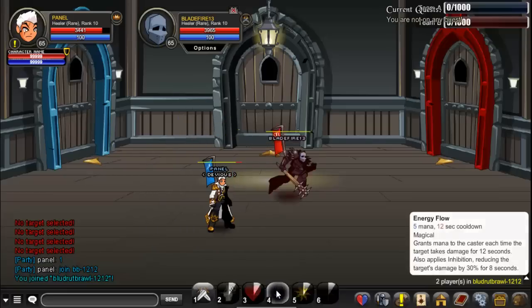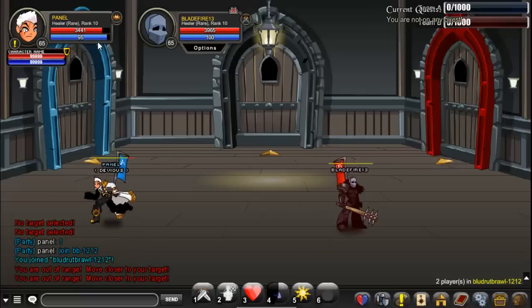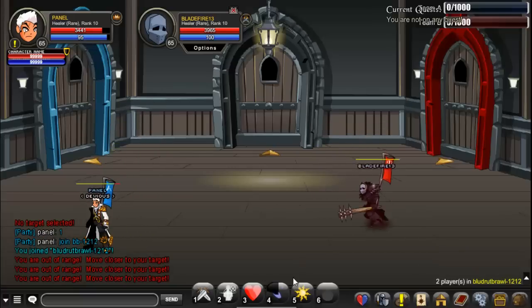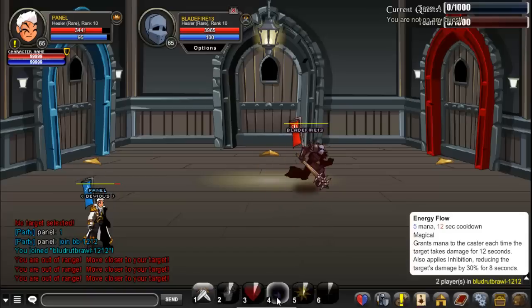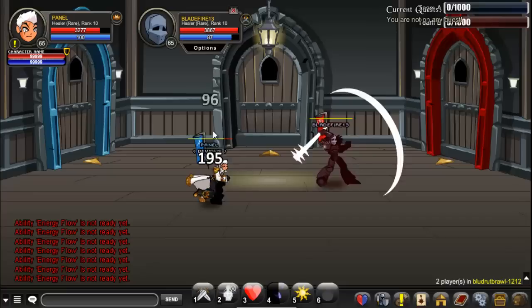The first skill I focus on is Energy Flow. It reduces the opponent's target by 30% and regains your mana, so this is how you regain mana. It won't take much damage for like 12 seconds, so it helps avoid high damage.